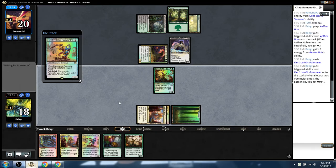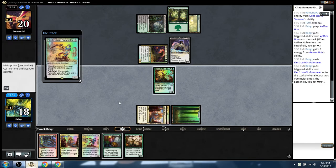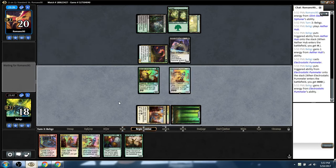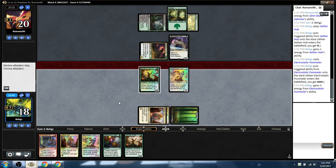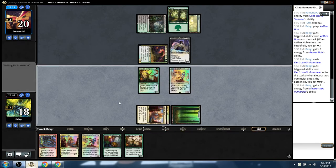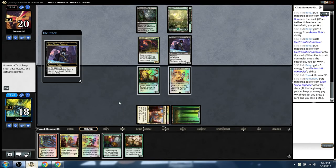Now I have seven energy and access to four mana because of Servant in play. So I can play Invigorated Rampage and Blossoming Defense to make him a seven, then pump twice: seven, fourteen, twenty-eight trample. That's a turn four kill.